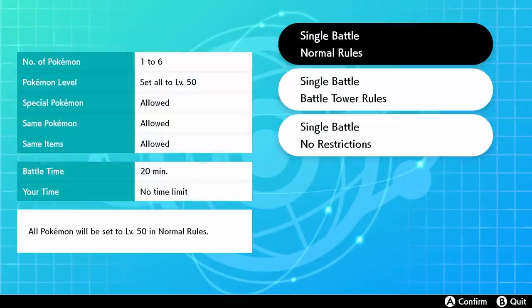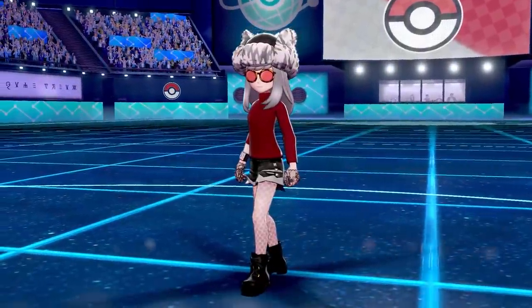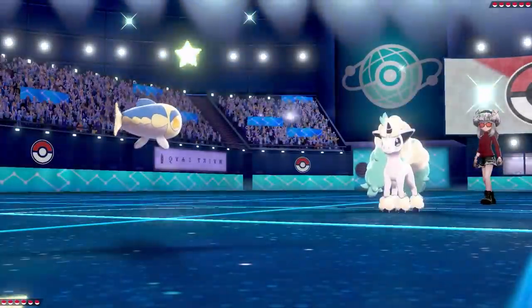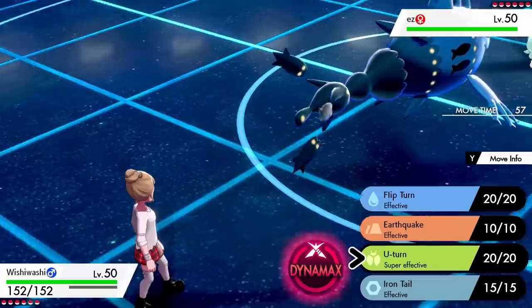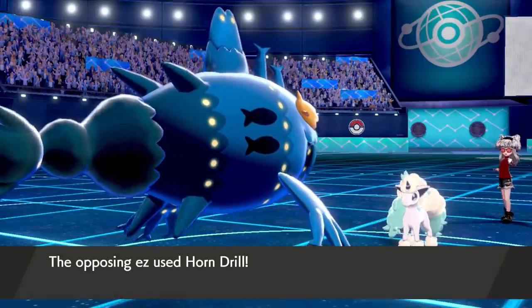I just picked normal single rules, which set everything at level 50 — a normal single battle. I took out the team preview because I didn't want to spoil anything. I was using a random theme team — see if you can guess it. The first Pokemon they sent out was a Ponyta called 'Easy.' I started off with my Wishiwashi, which was a Choice Band schooling set — max HP, max Attack, Adamant nature — with Flip Turn, U-Turn, Earthquake, and Iron Tail.